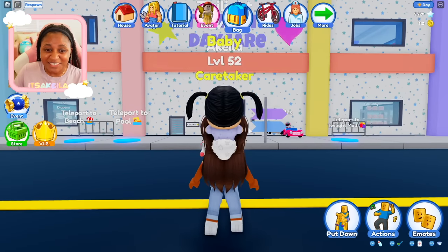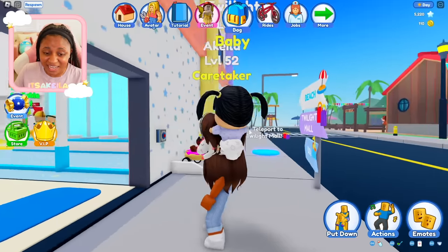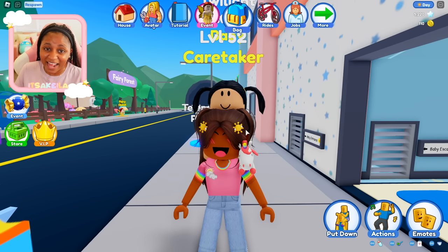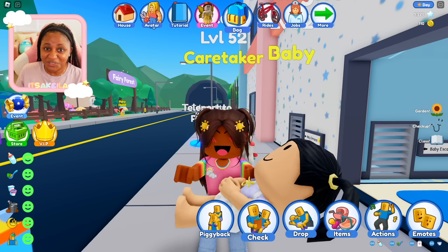So here we are at Twilight Daycare. I love this place — there's so much to do inside the daycare and also around the town, which we can go check out in a bit. This is the baby I'm taking care of, and her name is Twilight. She is so adorable — she actually looks like the OG baby. Let's do a little side-by-side comparison. Pretty similar, right? Okay, so let's go ahead and check on Twilight.